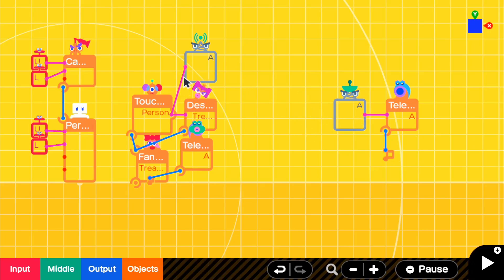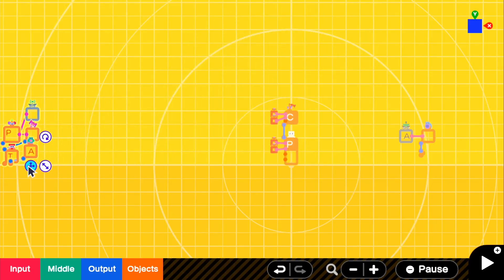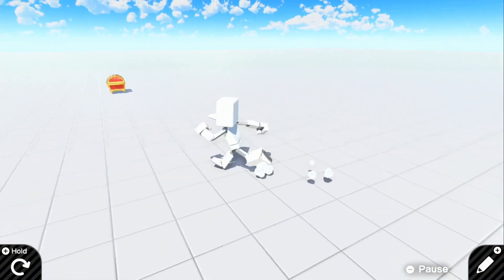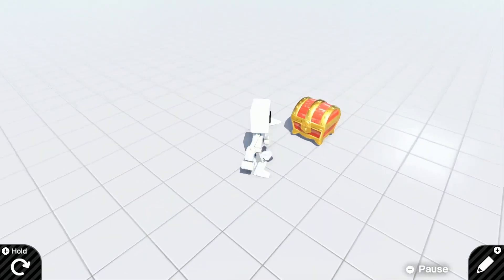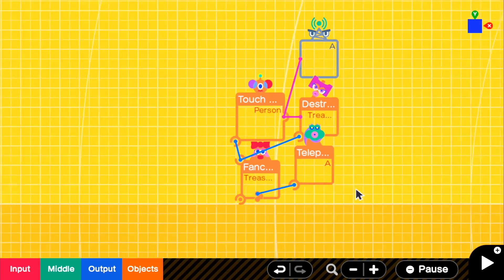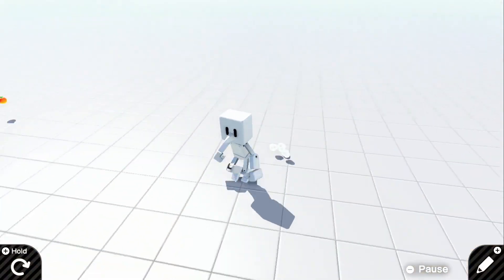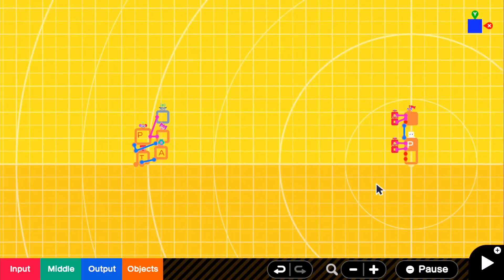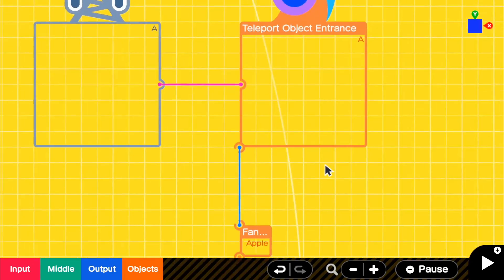Since we have the wormhole objects, we can move this treasure chest anywhere we want to and it will still function. There's the treasure chest — it's floating a little bit, you can move it all the way down to the ground if you want. If we go up to it there's our apple, so it works pretty much anywhere. That's pretty much it for the tutorial — you can connect this teleport object entrance anywhere you pretty much want to.